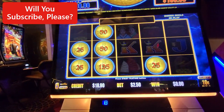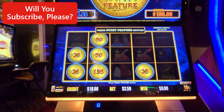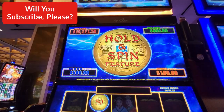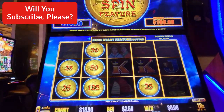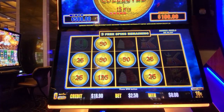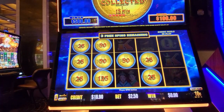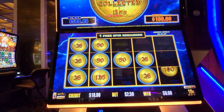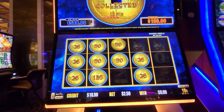Those numbers aren't real good even at 10 cents, but maybe we'll get lucky and land a minor. Even the mini is a hundred dollars, so that's pretty decent. I'd take that major at $9.94. Really small numbers, but we got a bonus, so can't complain about that.